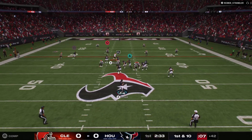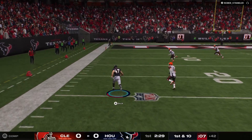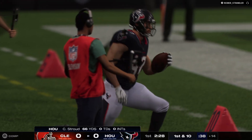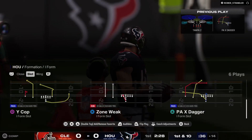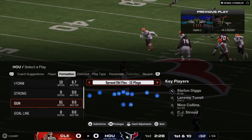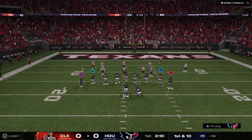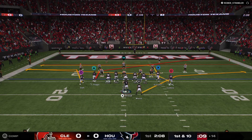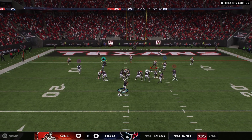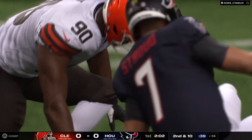Mixon spent more time in the off season working on routes and cuts with wide receivers in order to make himself a more complete running back and even more of a threat downfield. 28 yards there on the catch and run. I like where this offense is going — they want to spread the wealth and move the ball around, even getting the fullback involved in pass patterns, setting him downfield for a big play.